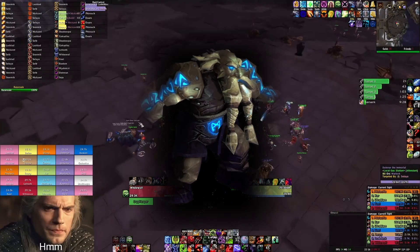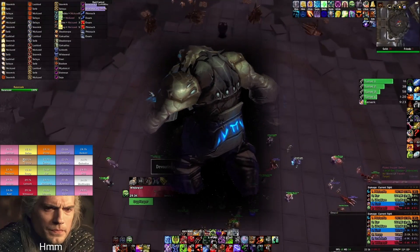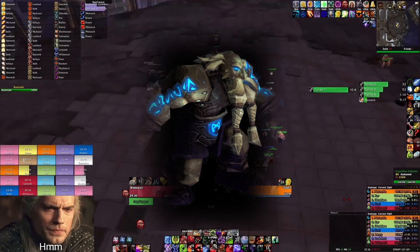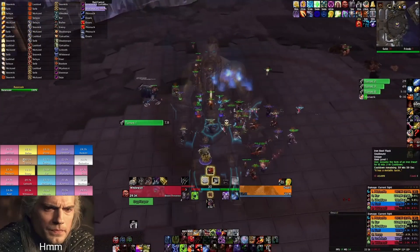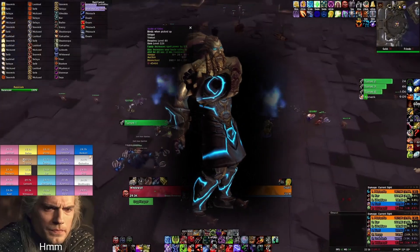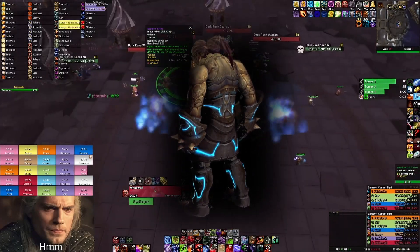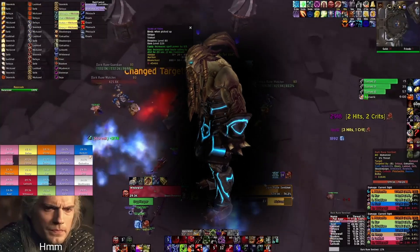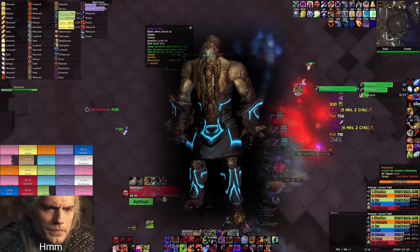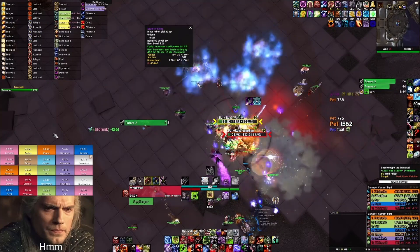There are two types of adds: Iron Dwarves and humanoid-looking Vrykul. Dwarves can come in two types — a melee one which has the Stormstrike ability, and a caster one with Lightning Bolt and Chain Lightning. Dark Rune Watcher, the humanoid you see on the screen, is the most dangerous one by far. It has a Whirlwind ability that will one-shot your DPS on the spot. You will want to focus down this target as fast as possible — communicate with your DPS and nuke it down with single target. You can AoE and cleave the rest of the adds after Dark Rune Watcher is dead.